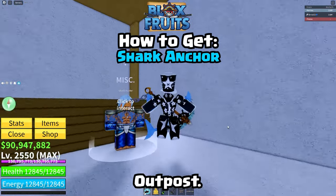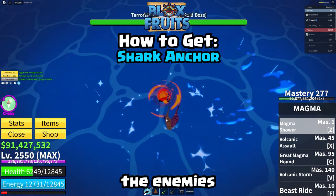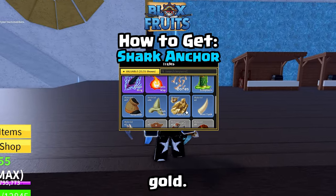First, go in this room on Tiki Outpost. You'll need to craft these two accessories. You get the materials from killing the enemies out in the ocean. For example, ghost ships drop fool's gold.